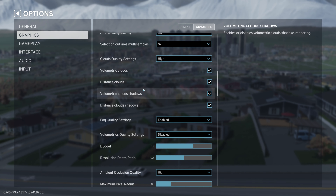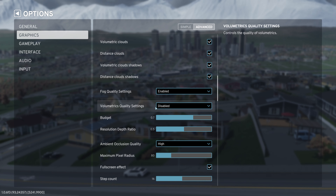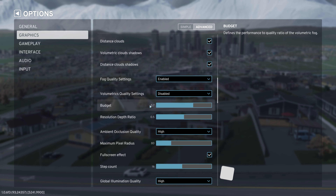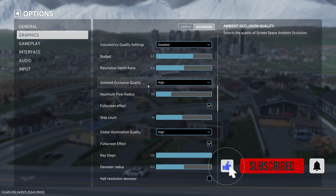So we're going to go into Options, and we'll go to Graphics. You can see that I have a 4K monitor, but I did downscale to 1440 on my resolution — that made a big difference.